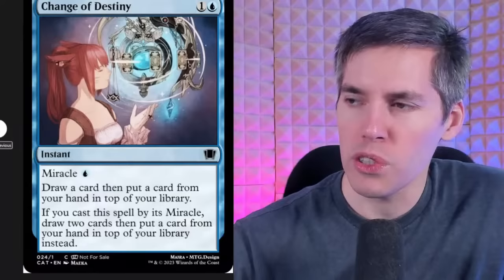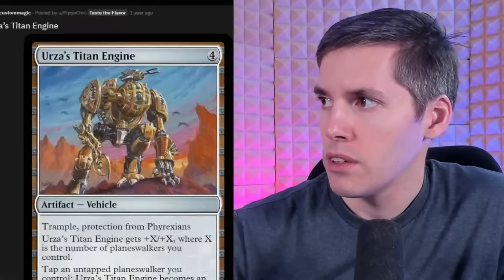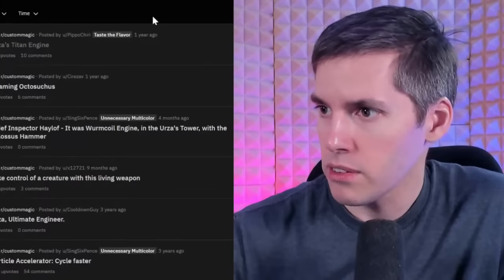Vengeful Lava Geyser — red one generic sorcery. Can be cast as though it had flash if a cat died this turn. Deals four damage to a creature or planeswalker; if the target should die this turn, exile instead. Also totally fine. Let's look up the Urza's Engine Room card.